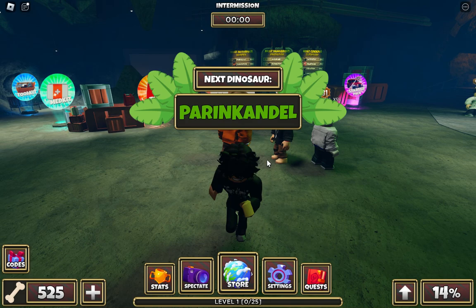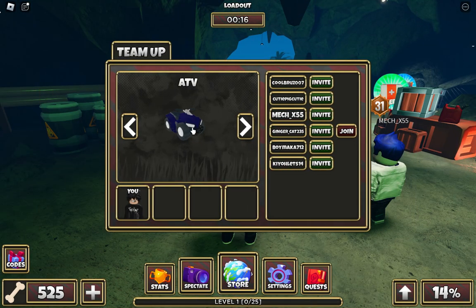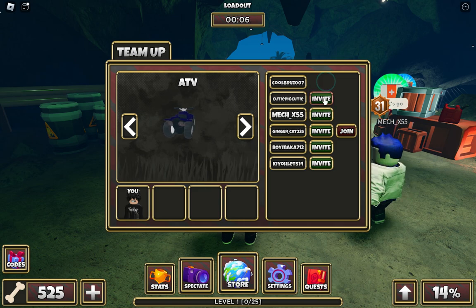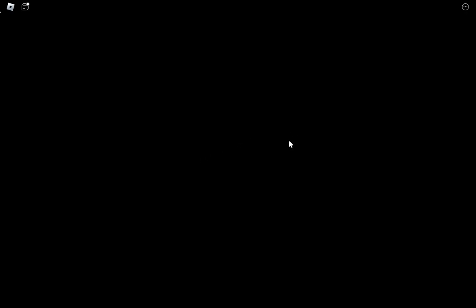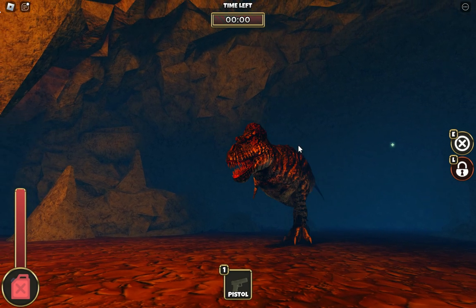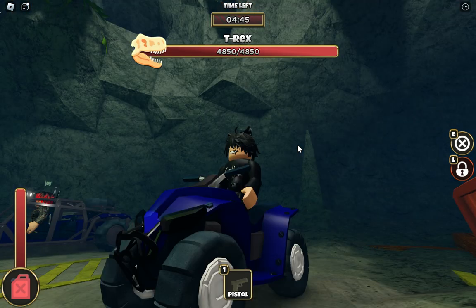Okay, we can join also. Invite, invite — who is not coming? Join me! Oh my god, here is the dinosaur! I have a pistol.